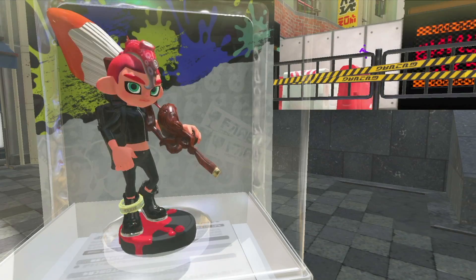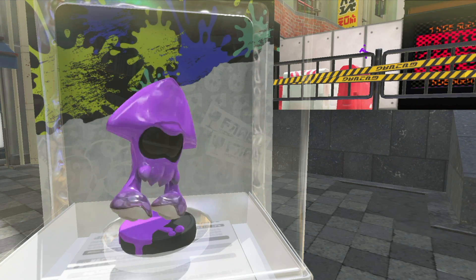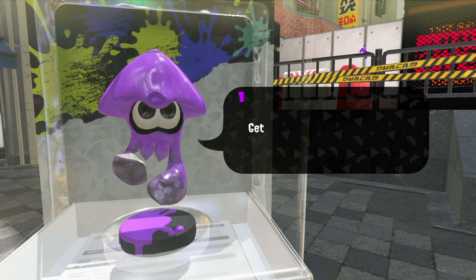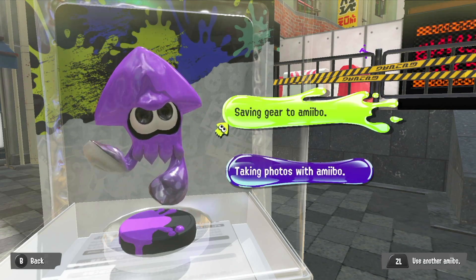We're going to say no to this. Two more amiibos to go — this one is the Inkling Squid in purple. Some Power Boots — oh my gosh, we got loads of boots. We need to level her up; I'm not going to be buying boots anytime today.